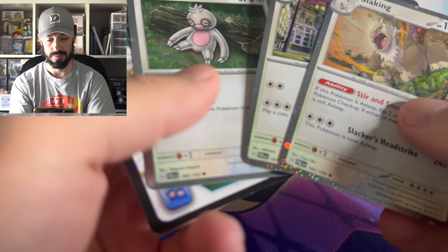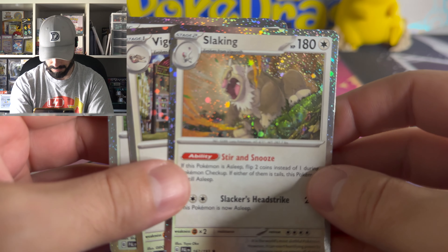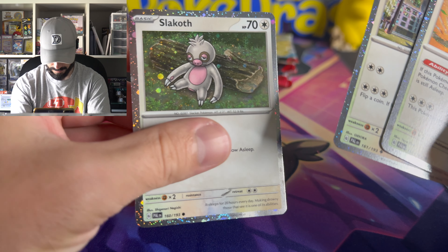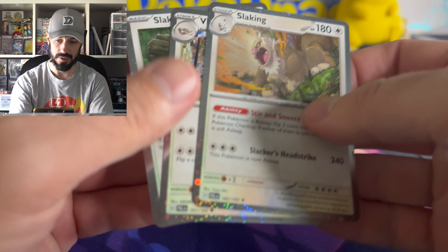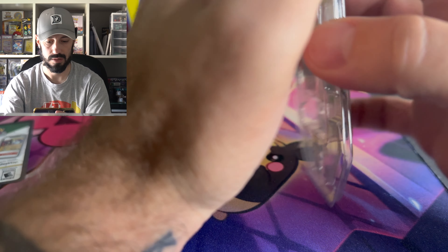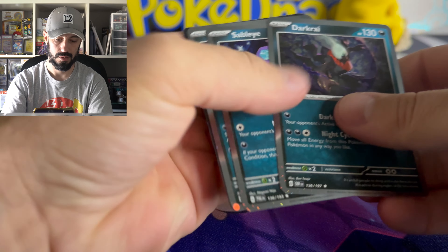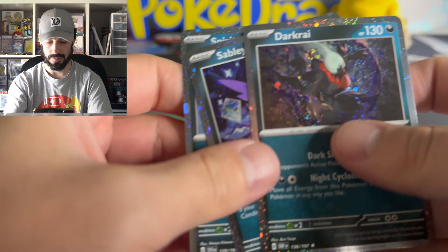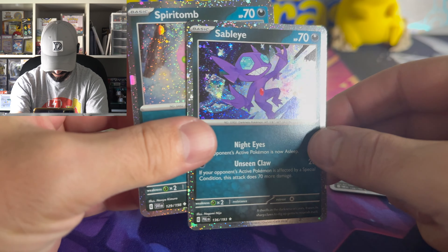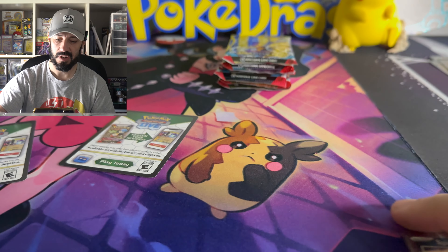Oh, that's crazy — all three have the confetti cosmos hollows, which I didn't know about. So then what's going to be in the Darkrai tin? It's just one — that's actually pretty sweet. You've got the Darkrai, the Sableye, and the Spiritomb.